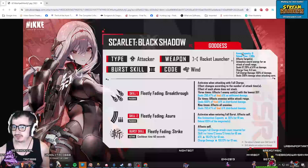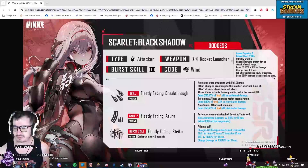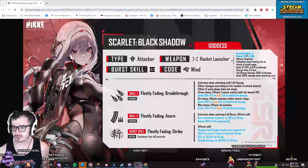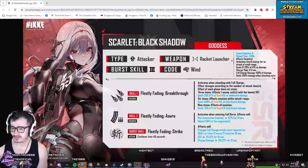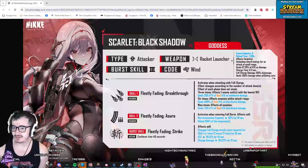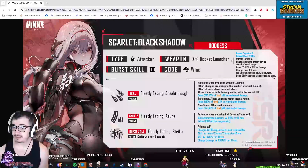Anyway, let's break this down. She gets, at base, 9 ammo capacity. Reload time is on the slower end, of course. I think that's roughly the same as her current unit, if I'm not mistaken. OG Scarlet definitely takes her sweet time reloading, and it's frustrating. Deals damage of a percentage of her attack. Charge time is 0.3 seconds. Full charge damage is 150% of damage. Deals 200%.